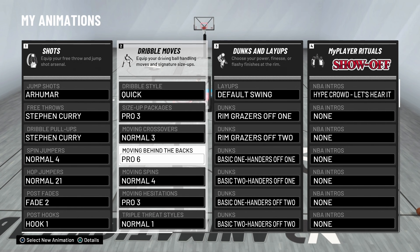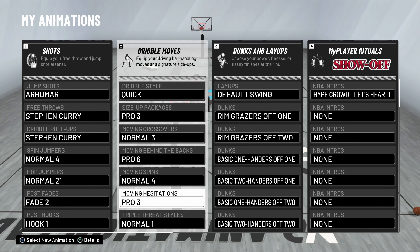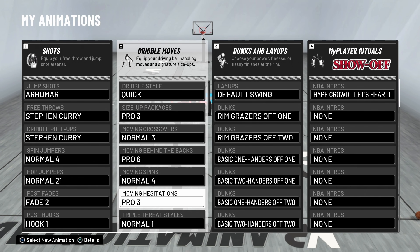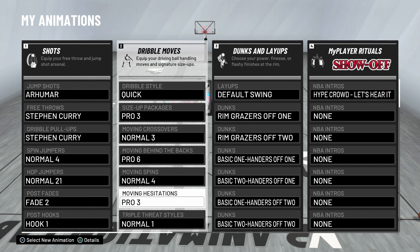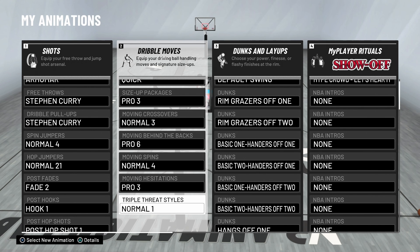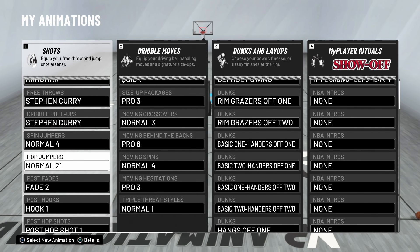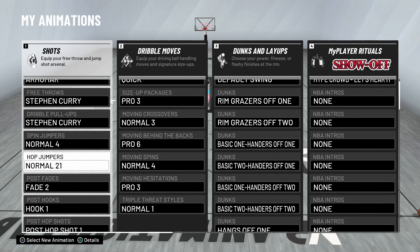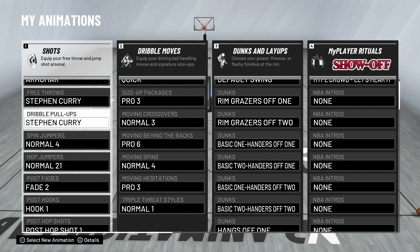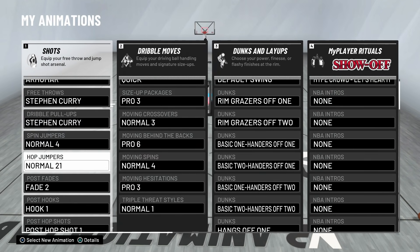Moving crossover: Normal 3 — that's more for the three-point scorer. Pro 6 behind the back — that's for the three-point scorer behind the back. Moving spins: Normal 4 — for the three-point scorer, or if someone tries to do spins on you. Moving hezi: Pro 3 — the best hezi in the game. You can do the running behind the back. You can step back, do step back crossovers, step back greens, the fast step back — a lot of stuff with this Pro 3 hezi. Normal 1 triple threat — we don't really do triple threat. Hop jumper is Normal 21. I'll soon come out with a dribble tutorial showing how to use the hop jumper with the size up and behind the back.